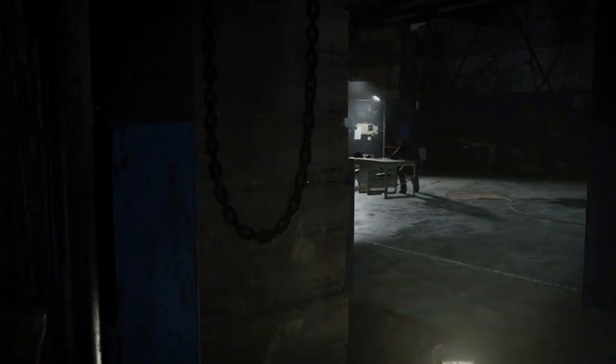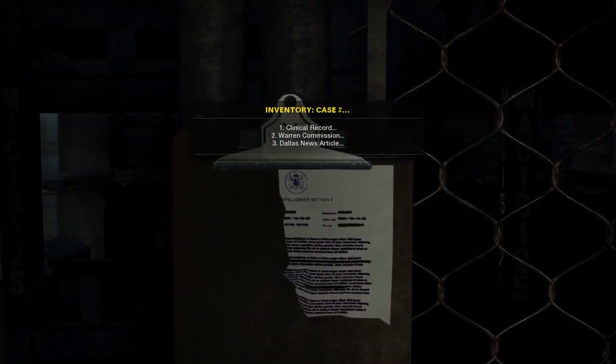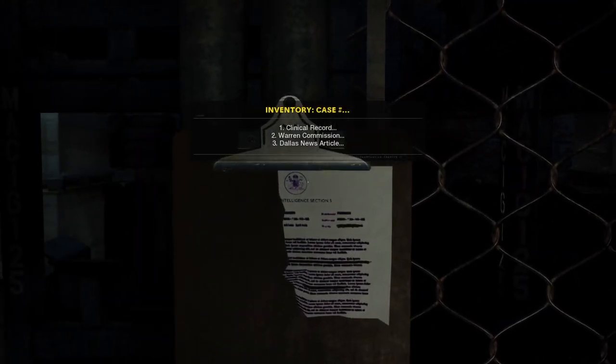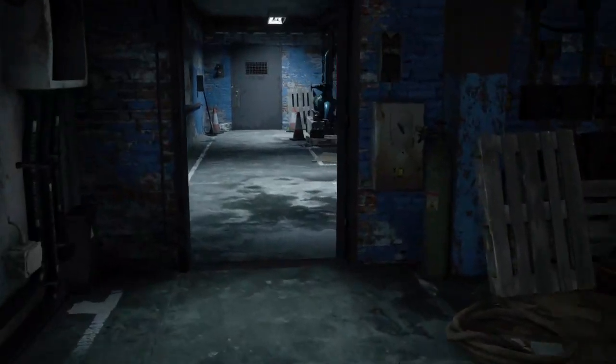I've already unlocked it, but if you go and see for yourself it's locked, it will tell you to check the inventory case, and then it will tell you these different locations where you can actually find files around the place. I'll show you one of them first.